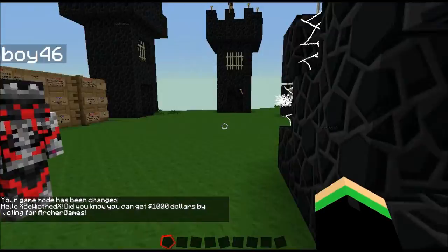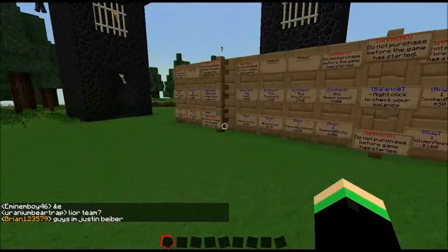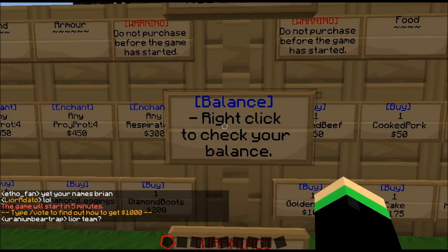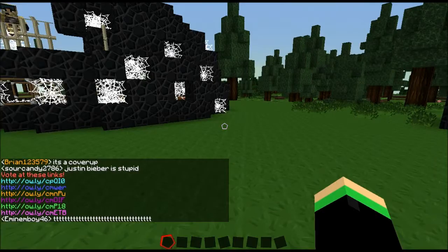Basically, I think there are up to six different maps and the servers always change the maps — it's on random. When you start off near the spawn, it will give you a whole board of a lot of stuff you can buy. I don't think this is working right now, but as you see there, type 'vote' to get a hundred dollars — so basically if you type vote, you'll get this list of links.